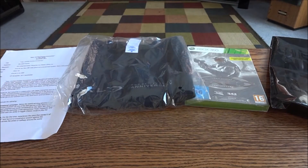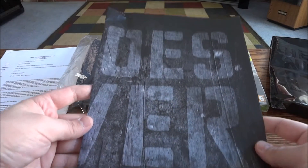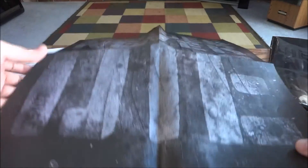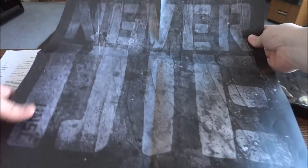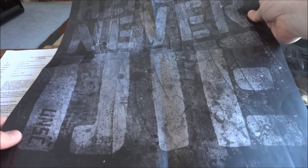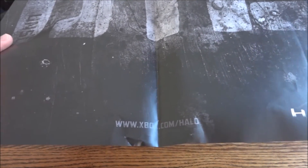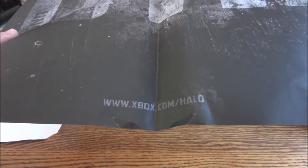And then the last thing here is a poster. It's actually a pretty nice poster. It's double-sided too. So the first side is essentially like the front of the press kit — Heroes Never Die. UNSC, Heroes Never Die. It says Halo on the bottom, Xbox.com slash Halo.